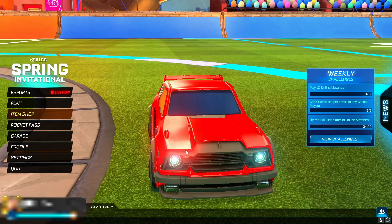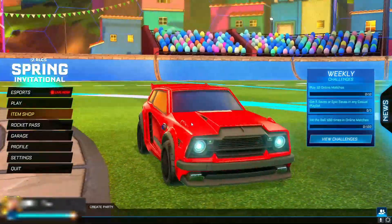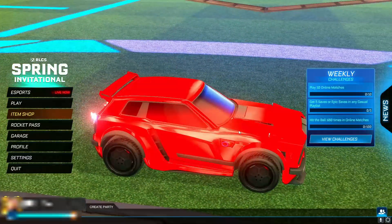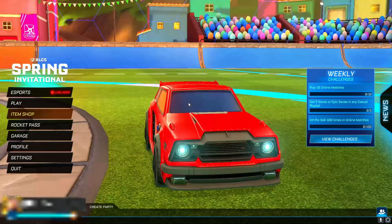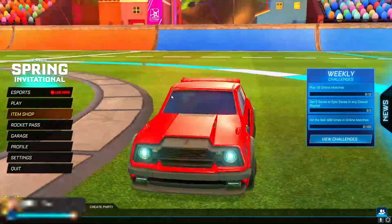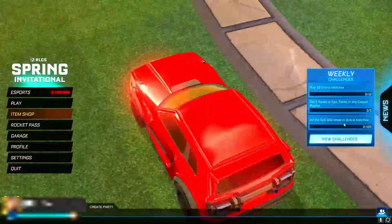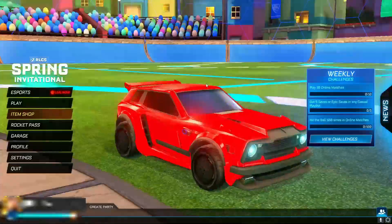Okay guys, so I am back onto Rocket League. After you have done those steps, what you want to do is actually wait for 24 hours. Within those 24 hours, you should receive the Fennec car in your inventory on Rocket League for absolutely free. It's a brand new method for Season 11 on Rocket League, so if you haven't done this already, I highly recommend you do it if you want the Fennec for completely free.